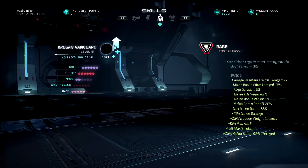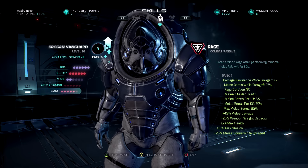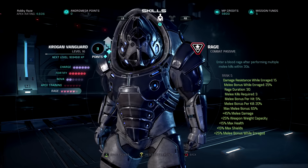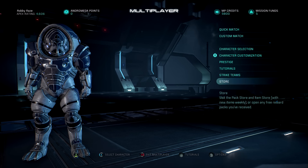I was actually contemplating before that gear came out: is the melee build going to be viable on gold? Because I was on silver, taking so long to kill enemies with this melee. And then now that I got this, it's got a fighting chance — I'll tell you that much. So yeah, stop what you're doing, get in here and unlock it.